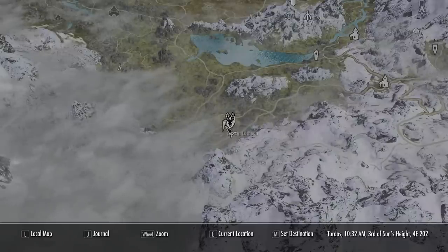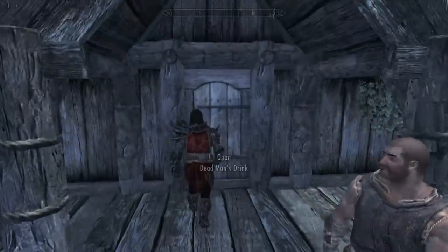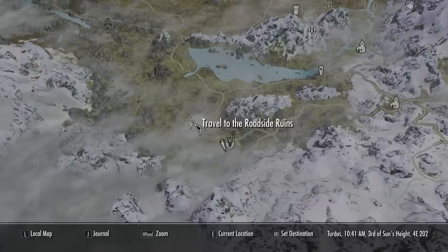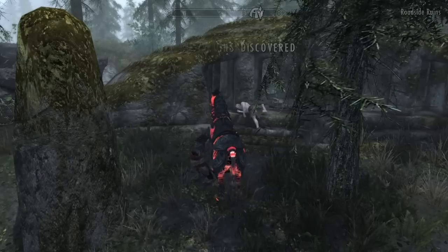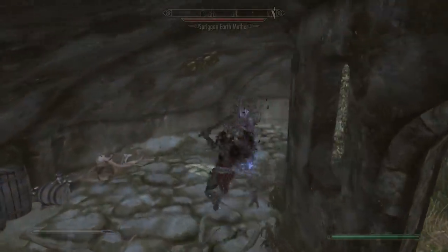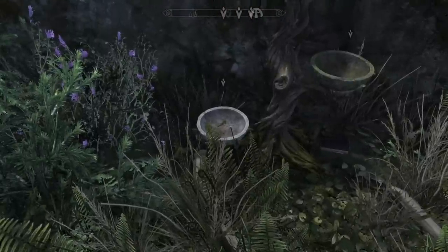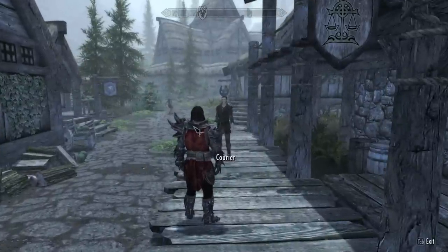Next up, we're coming over here to Falkreath. This is to get a new follower - strictly anniversary edition. All you gotta do is come inside the bar, come into the room, and on the right there will be a journal. Read that - start of the quest, Dying Wish. It's going to tell you to go over here to the roadside ruins. I'm doing this because I theorize this follower may be one of the best in the game, seeing as it's an anniversary edition one. So there's going to be an altar here - you get to fill one of these three things: Wealth, Power, and Nothing. You're going to want to do the altar of Nothing. Once you've done this, you just have to head back into a town and Curiel will come up to you.